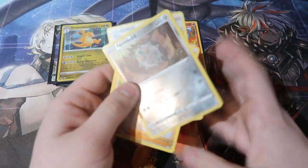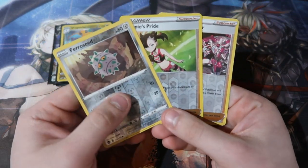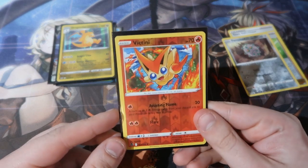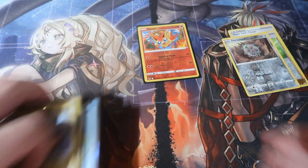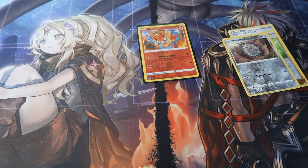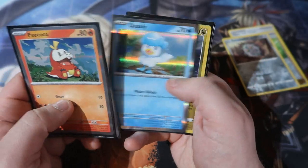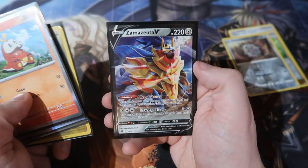Out of all the pulls today, these are the reverse foils — three nice ones actually. Reverse foil rare for Victini for the victory, and then for the holo rares of the day, we got ourselves four holographics, and then we got ourselves a Zemazenta V.